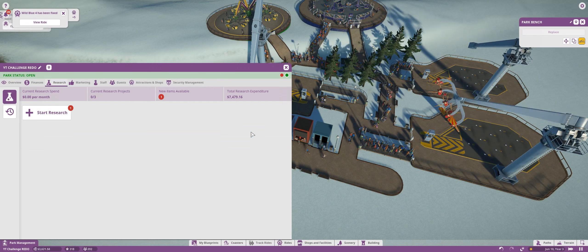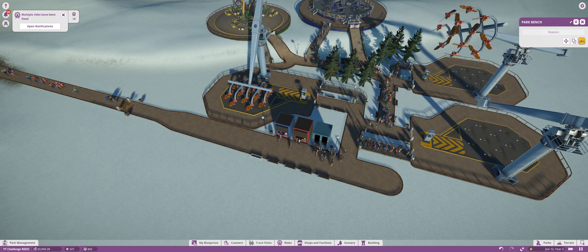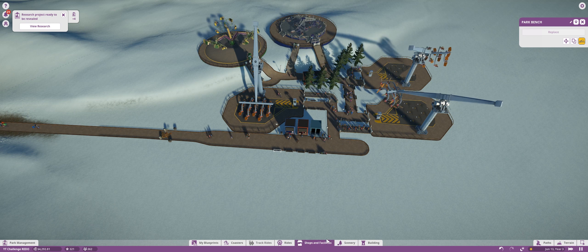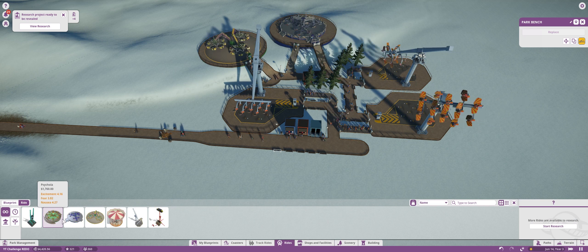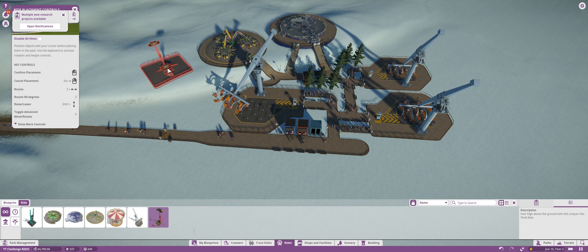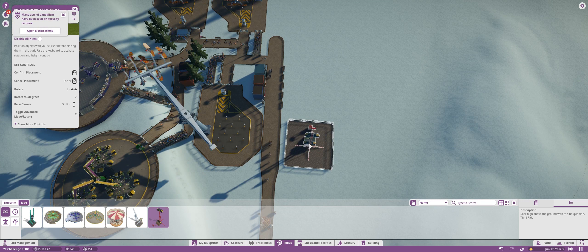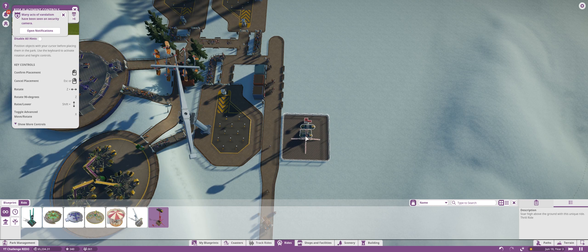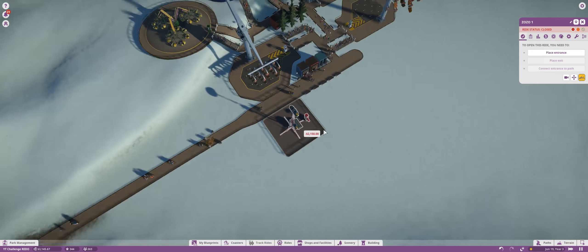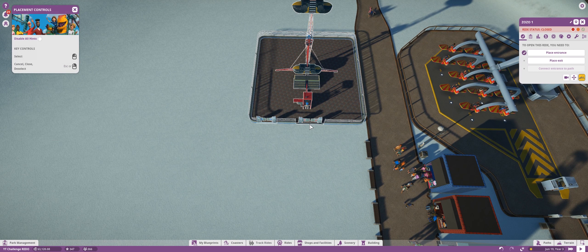Let's see — we have Zozo. And Rolling Minds is Psychola. You guys already know, if you've watched my previous series: I don't like Psychola because it doesn't seem to make money. Well, we could try it — we can definitely try a few of these rides. Zozo might work pretty well because Zozo has in the past done a pretty fair job. So let's see what we can do about placing this one down. I guess we could start lining this road up here with some rides, so let's do that up and see how that goes.